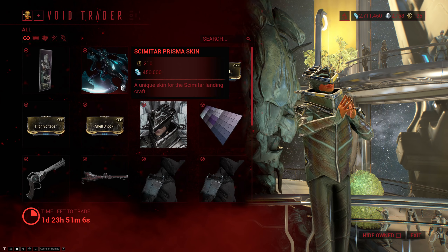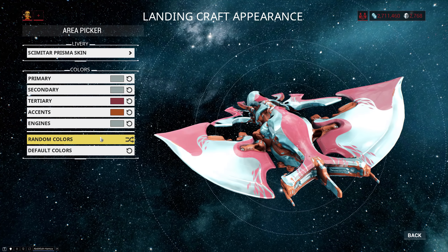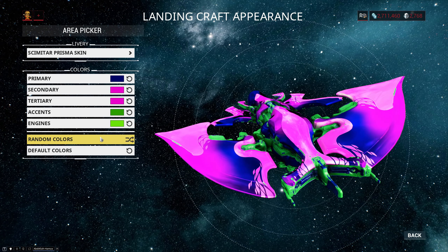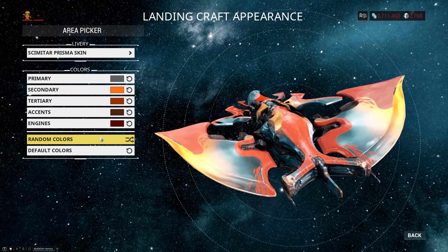After that we have the Scimitar Prisma skin, which is a fantastic looking skin for the Scimitar landing craft. I just like the Prisma energy flowing through it and if you pick the right colors it looks really good.